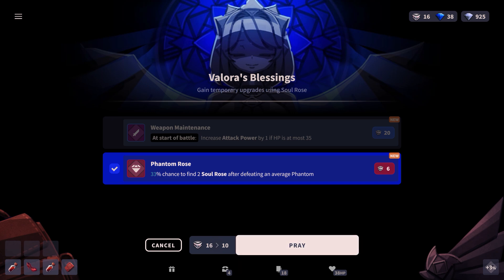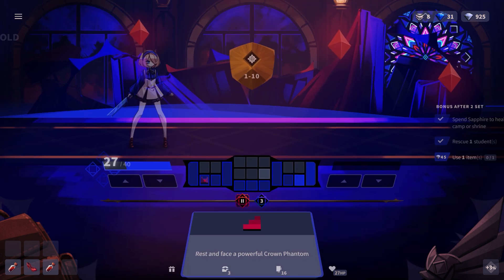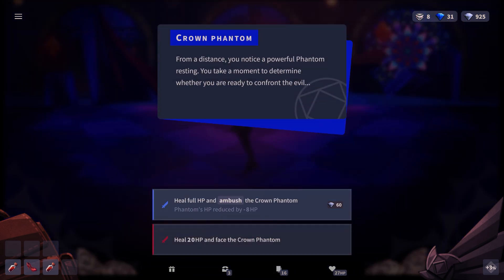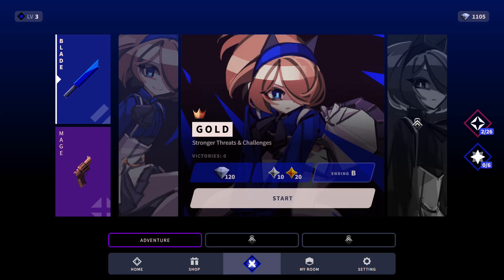These choices lead to strategic considerations as you need to manage your health and deck size. Many of the rooms provide extra cards for your deck, and while you have a card limit that increases over time, you will eventually exceed it. To continue playing you must rest at camp to heal, but you must also discard cards to reach the limit. This system forces players to constantly adapt their strategy as they incorporate new cards into their attack.